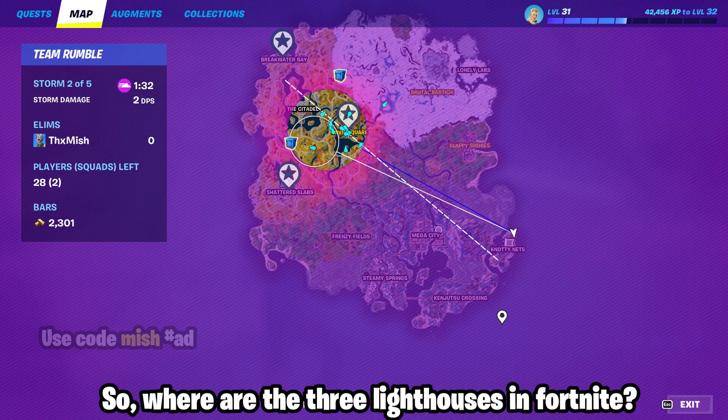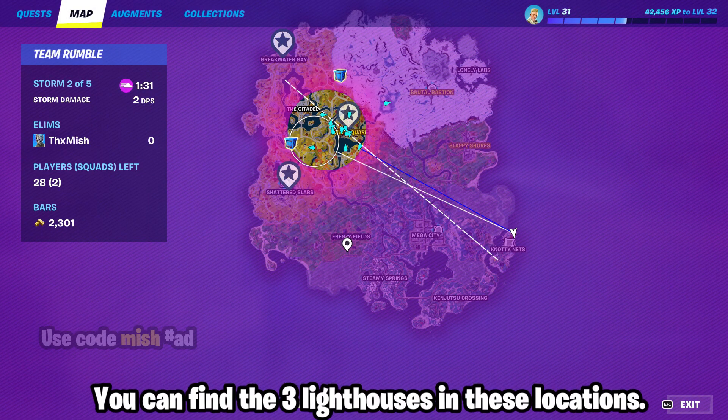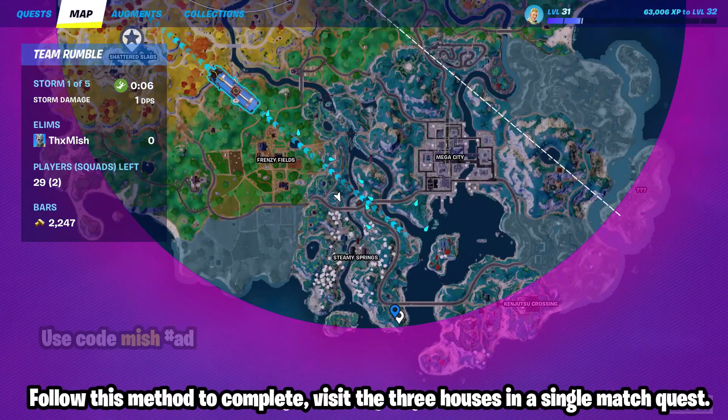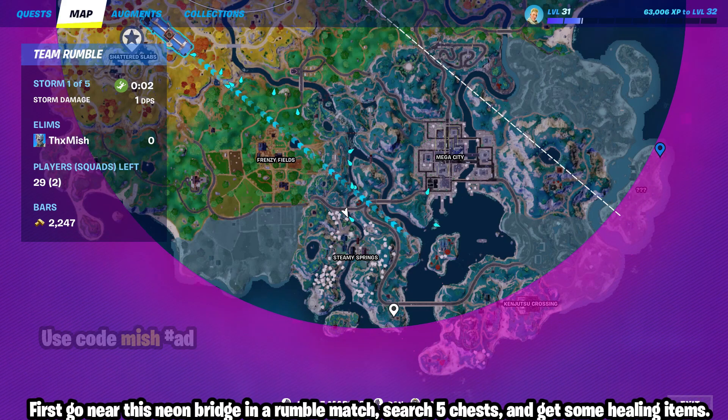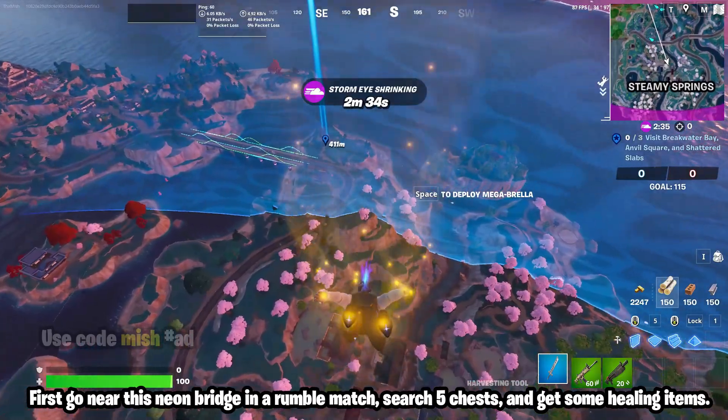Where are the three lighthouses in Fortnite? You can find the three lighthouses in these locations. Follow this method to complete the 'visit the three lighthouses in a single match' quest. First, go near this neon bridge. In a rumble match, search five chests and get some healing items.